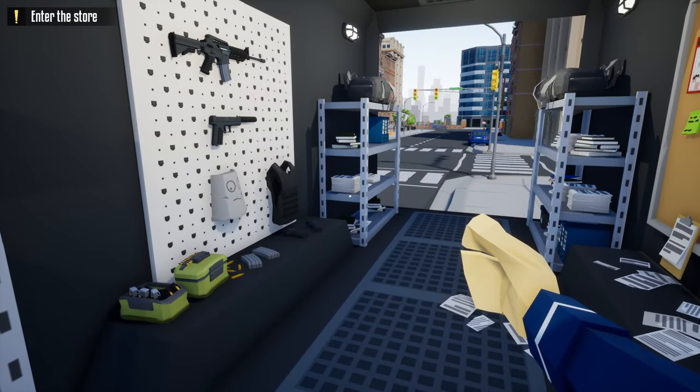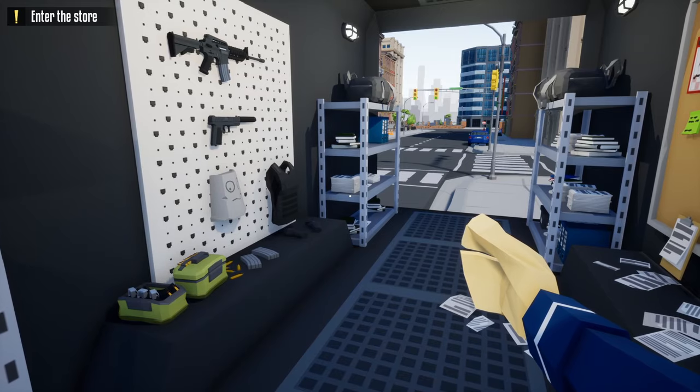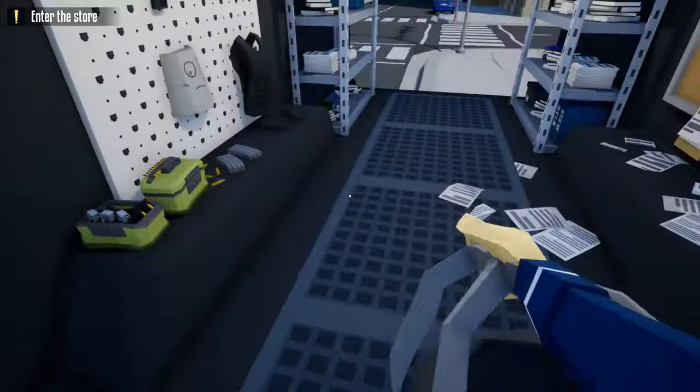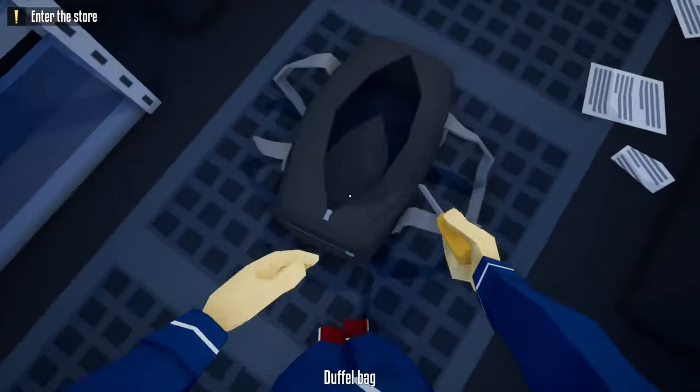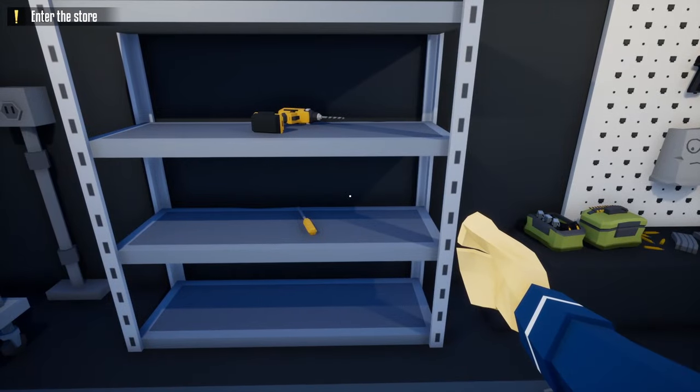Hello everyone, welcome to One-Armed Robber. In today's video I'm going to show you how to do the jewelry heist stealthily solo. When you're first starting out I suggest doing a couple missions loud to get some money and experience to unlock a silencer for your pistol and the first lock pick.